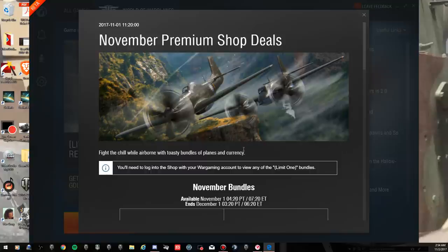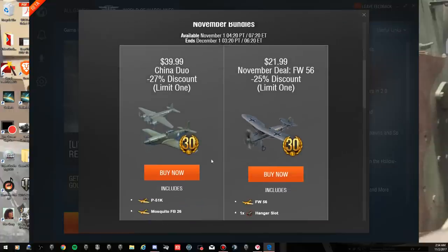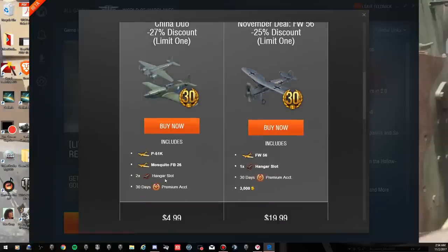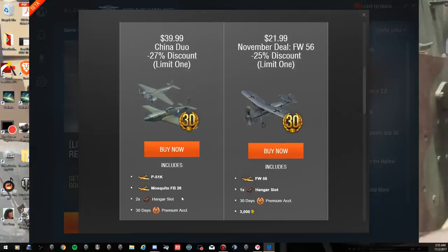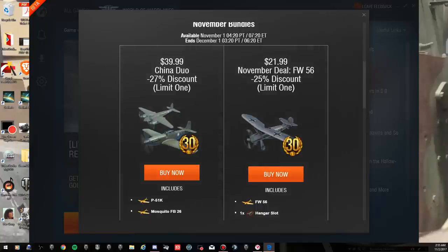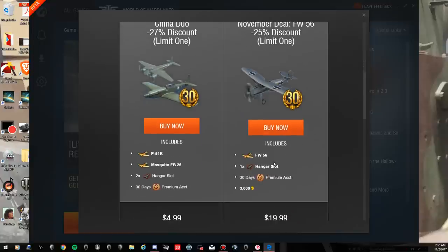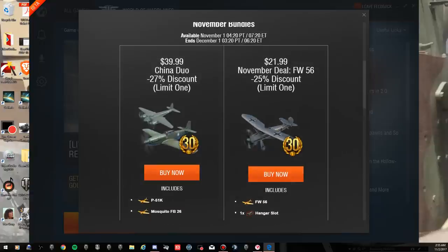Hi guys, GamingBear here. We've got two deals in the American shop this month. The special China Duo is 27% off, which gives you the P-51K and the Mosquito FB-26 plus 30 days of premium. You don't get any gold with this package, but for $39.99 you get the two planes. The second deal, which I'll do as a follow-up video, is the $21.99 FW-56 - you get 30 days premium and 3,000 gold. First we'll have a look at the Chinese package and see if it's a good deal or not.